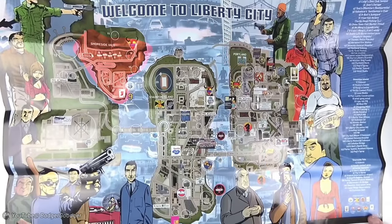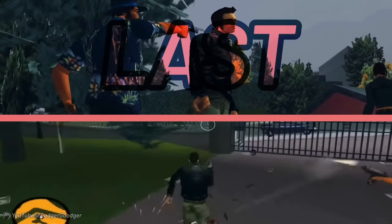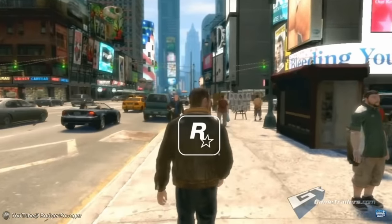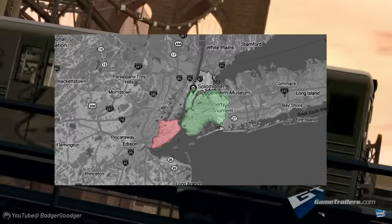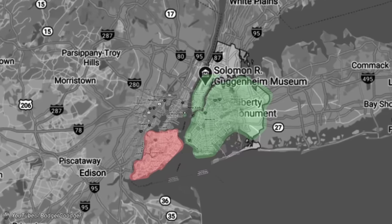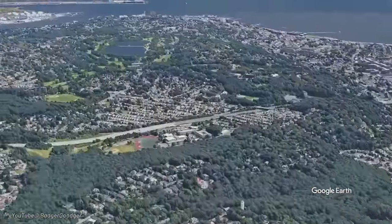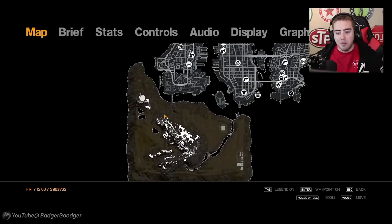Shoreside Vale is a seriously underutilized area. Not counting side missions, the only main story mission that takes place there is the last one. GTA 4's Liberty City was my favorite map, but that doesn't mean it's perfect either — where's Staten Island? I still feel like not including it was somewhat of a missed opportunity. Staten Island is mostly residential, but it also has large parks and wooded areas. This could have easily served as the countryside that many players wanted to see for GTA 4.